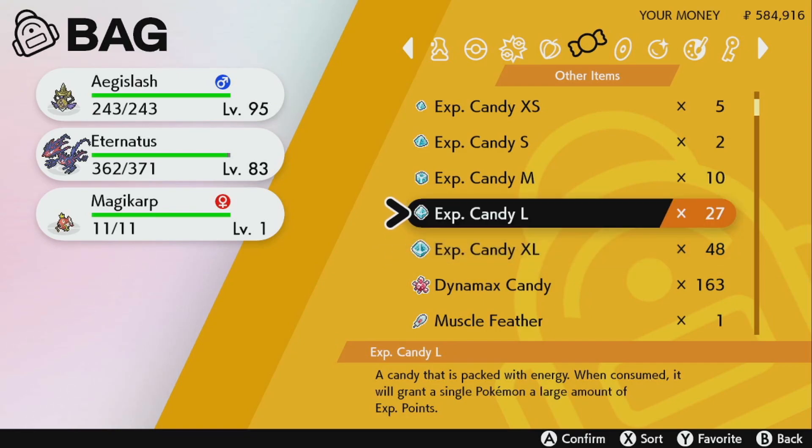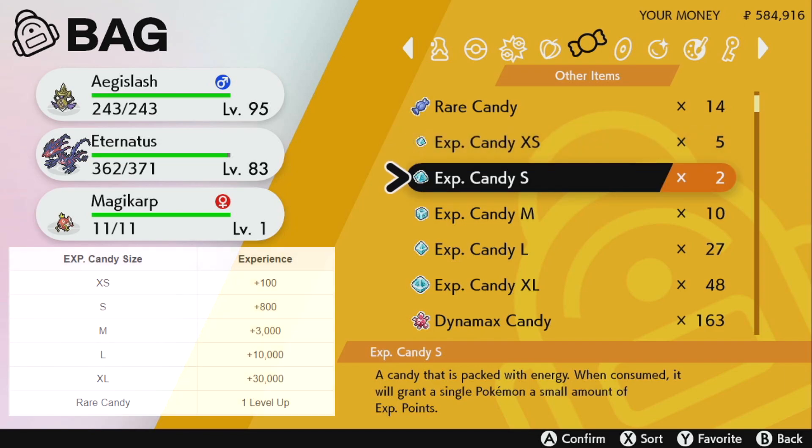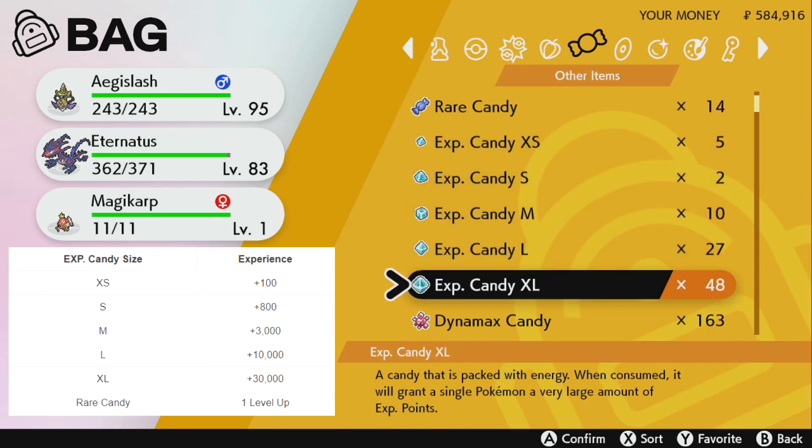In my bag I have quite a few different exp candies — extra small, small, medium, large, and extra large. These give you a set amount of experience per item. The largest one gives you 30,000 experience, and these are the ones we're really going to be focusing on in this tutorial.